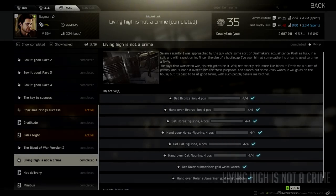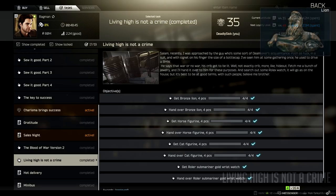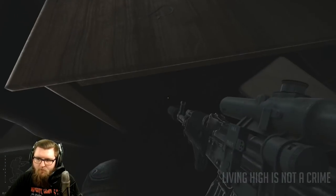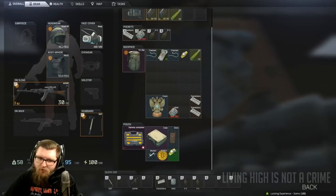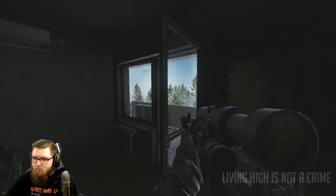The next task is Living High is Not a Crime, where you need to collect four bronze lions, four horse figurines, four cat figurines, and one roller. All three figurine types can spawn in the treasure rooms on Shoreline. I'll include a link in the description to my gold chain and Bitcoin farming video, as all those locations can also spawn any of these figurines.